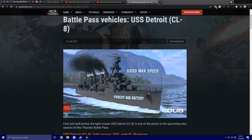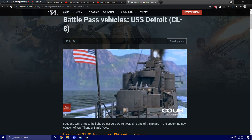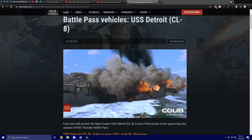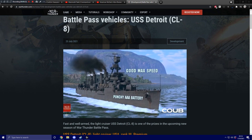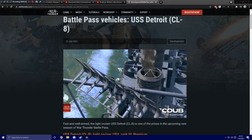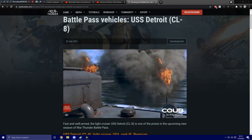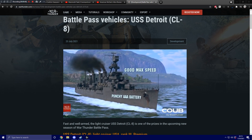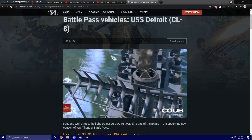Hello everybody and welcome to what is presumably the last upcoming content video for the new battle pass season coming to War Thunder very soon. This time we're taking a look at a vessel. There are two ground vehicles, one aircraft, and now a vessel. Germany is getting the SdKfz 251/22 as a reward, France is getting the EBR 1963 as a reward, Japan is getting the A6M6C fighter aircraft, and the United States is getting the USS Detroit, or CL-8 — a light cruiser.